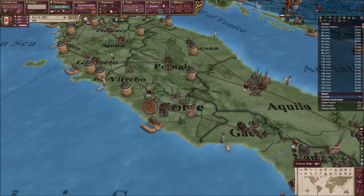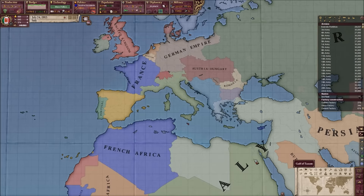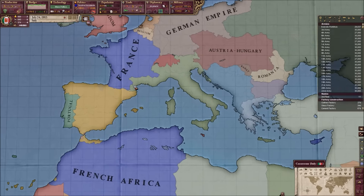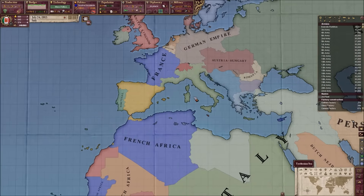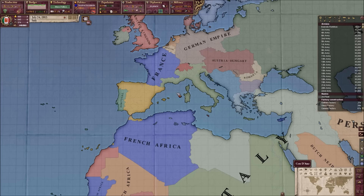Hello everyone, my name's Illiar2 and welcome back to my Let's Play of Victoria 2 with the HBM mod with Italy. So in the last episode, as you can see, we pushed into France - basically for the last time. We've taken over Sardinia and Corsica and Languedoc, making the northern Mediterranean 100% Italian.